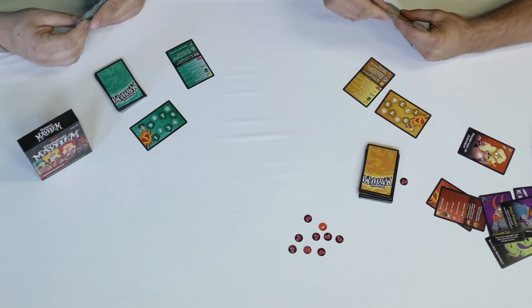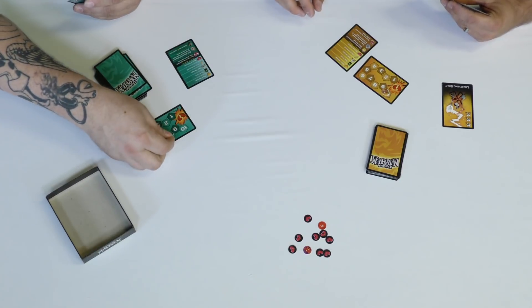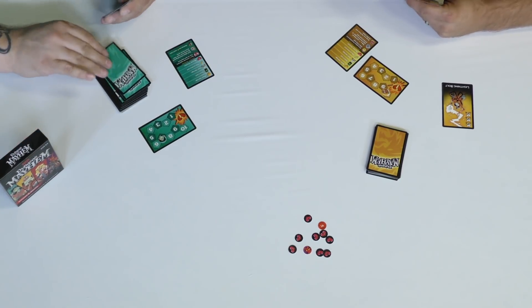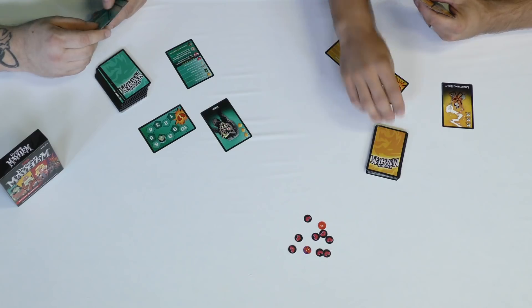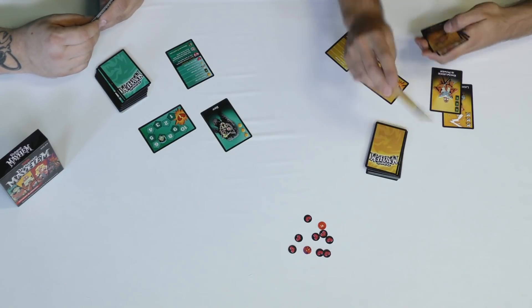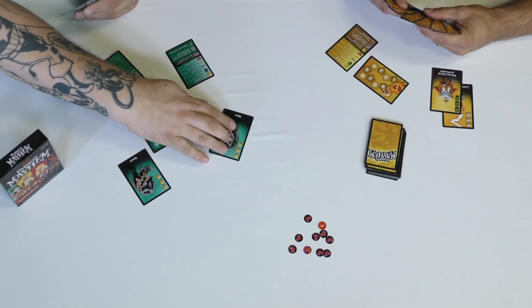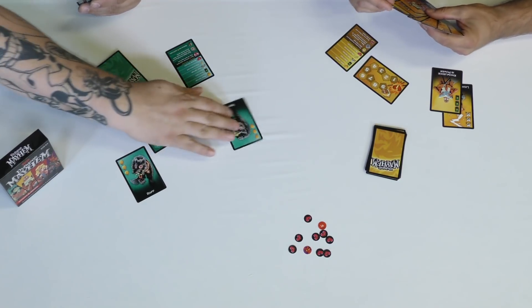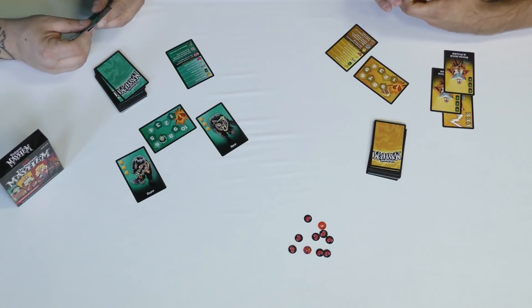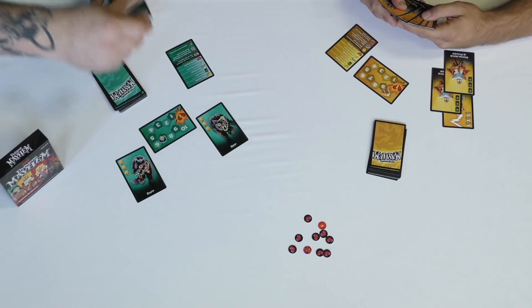The youngest player goes first, so I will draw a card and deal three damage to you — as all wizards, they make assumptions. Draw a card and take three damage, move down your hit points by three. Go for it! Draw a card and play a card. You've got a three blocker. I'll draw three cards — one, two, three. I draw and play: Riff and Wrath, the wolves — they look amazing! I draw three more cards.